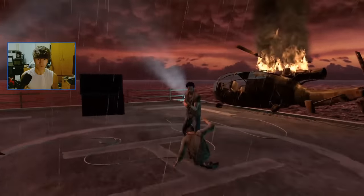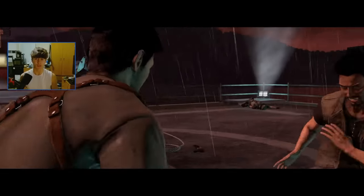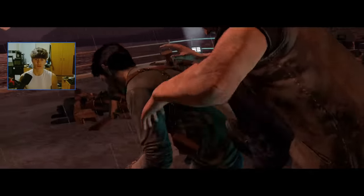All that stood between me and the crushing difficulty trophy was the final boss fight. Luckily, this was the easiest out of the three main boss fights in the trilogy, as this one does give you button indicators to help you defeat Navarro.